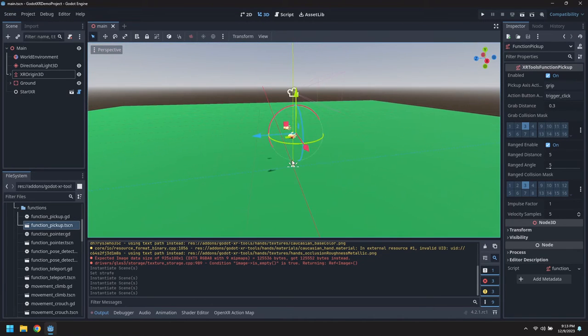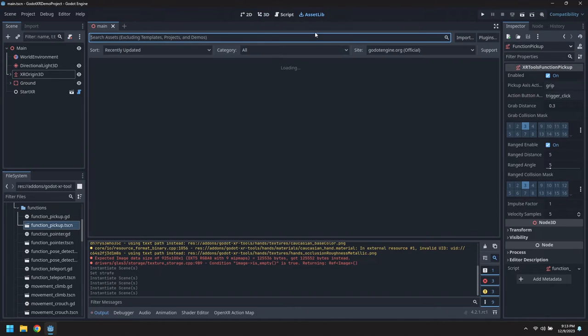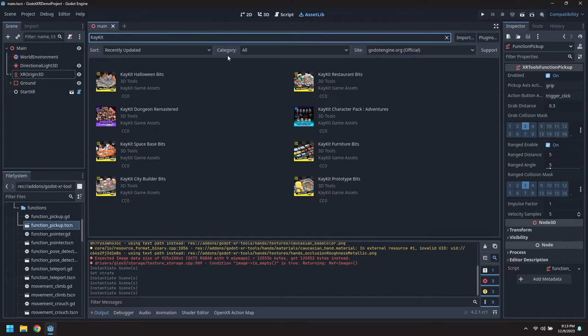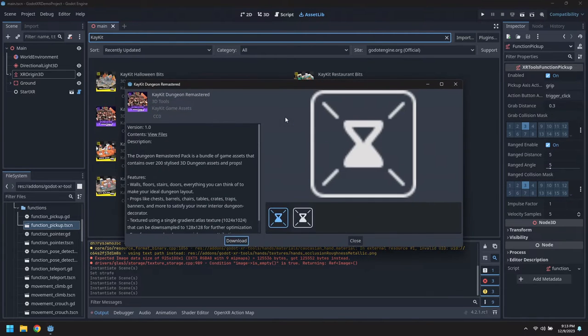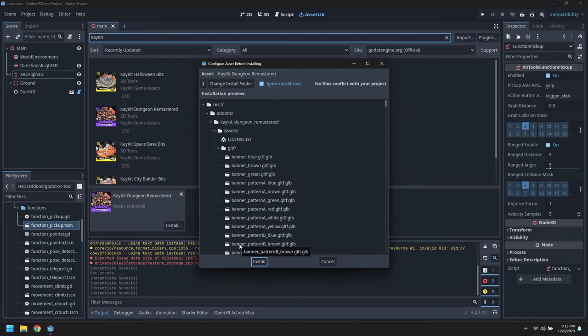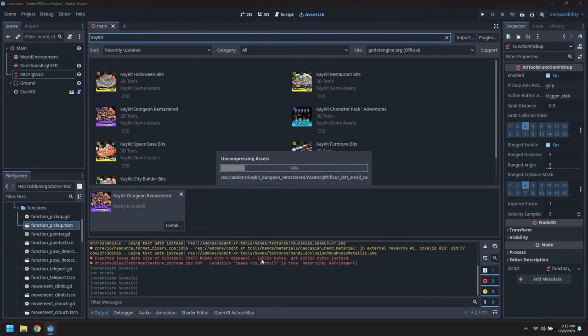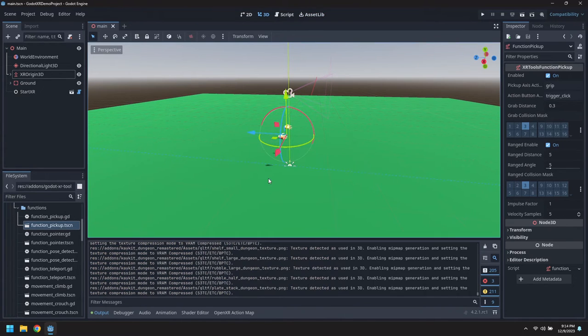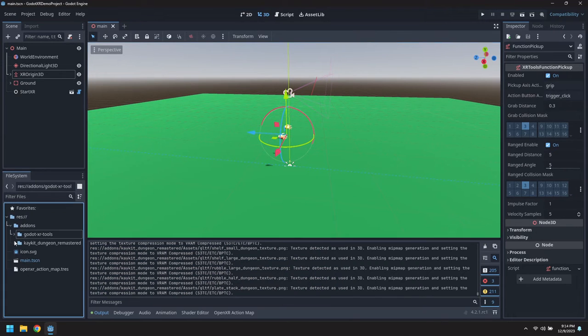But we're going to need to pick up some fun things. So let's search for the Kkit Dungeon Remastered Assets and download those. I'm going to fast forward over the importing - no point in having you watch it. This has a table in here.